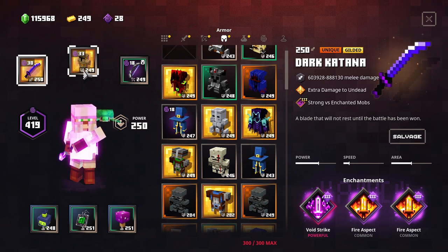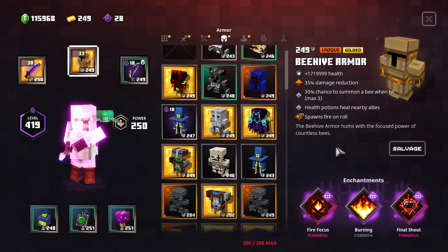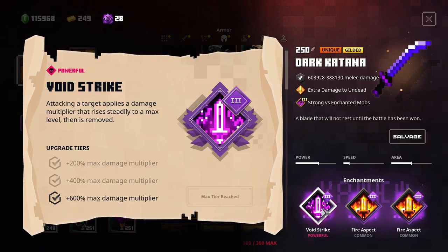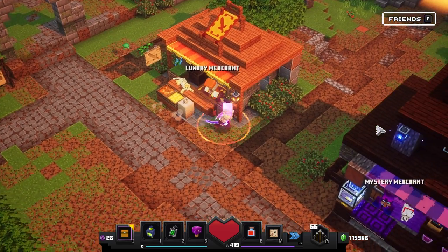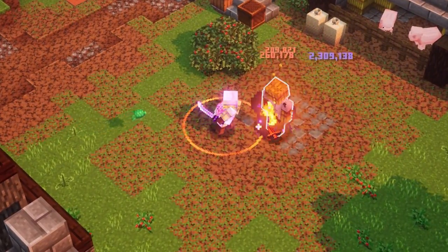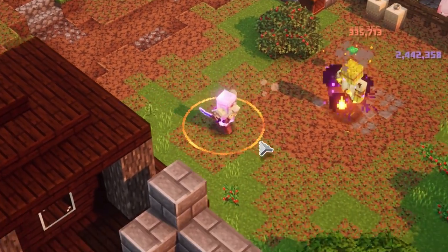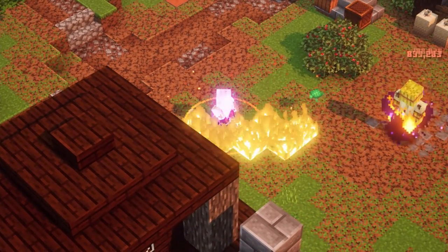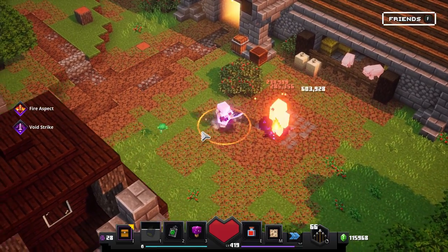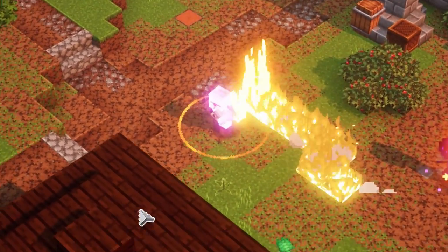The core gameplay: we have a Dark Katana with Fire Aspect and Void Strike. With Void Strike, I'm going to demonstrate — we are not going to reset the damage every single time we hit. The way we play is: attack, move a bit back, roll, use the Corrupted Seeds to stop enemies inside the fire, and then attack again.